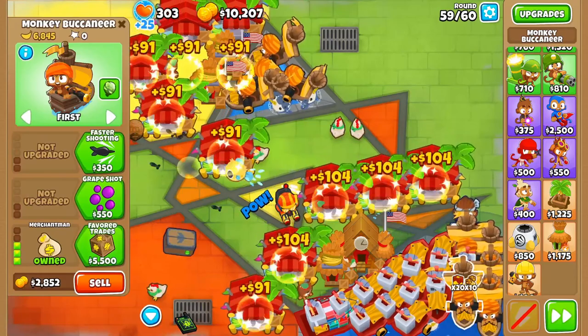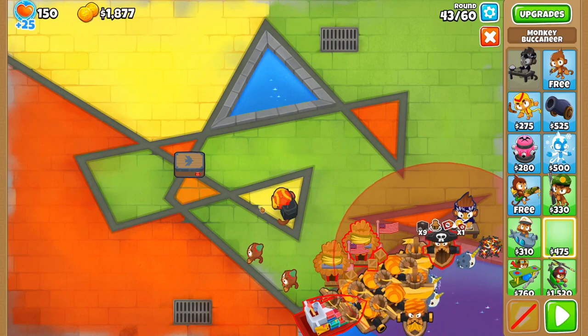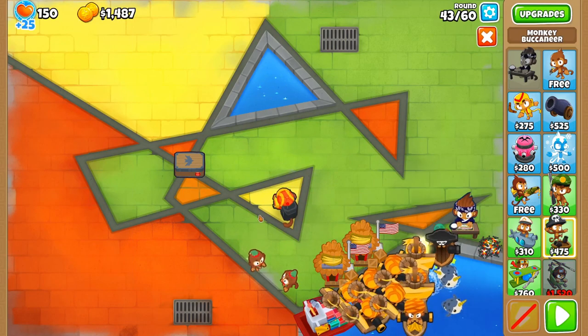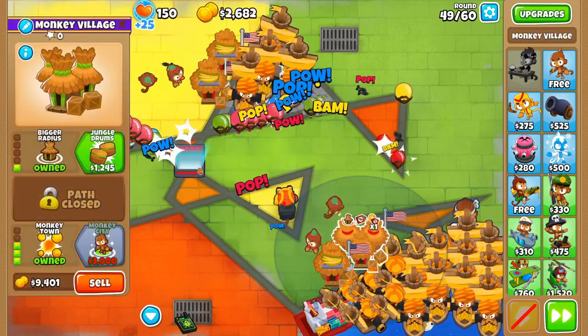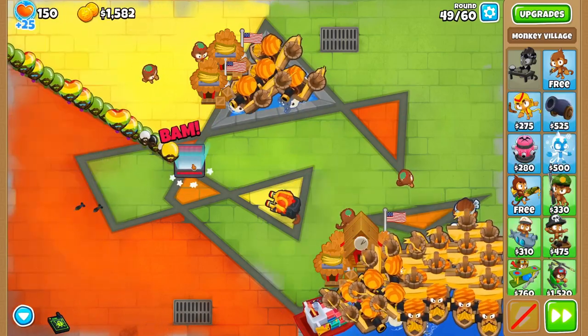So, once you have a good chunk of change — i.e., after beating a tier 1 boss and selling everything — you'll want to get a Bloontrap Engineer, a Trade Empire, and as many Merchantmen down as you can afford, ideally all discounted by two Monkey Commerce Villages. Then, you'll keep placing Merchantmen until you've maxed out the buff with 20 of them, and then you'll upgrade your best village to a 104 Monkey City.